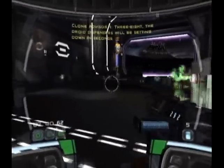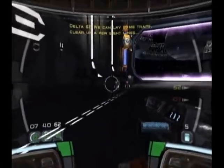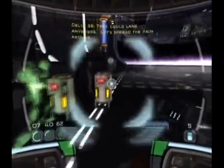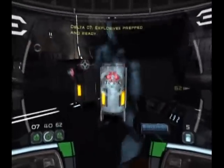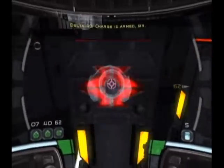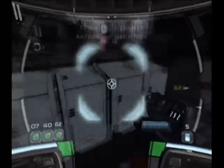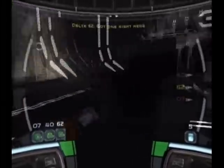The droid dispensers will be setting down in seconds. We can lay some traps, clear up a few sightlines — they could land anywhere. Let's spread the pain around. Explosives prepped and ready. Charge is armed, sir. Place proximity unit there. Got one right here.